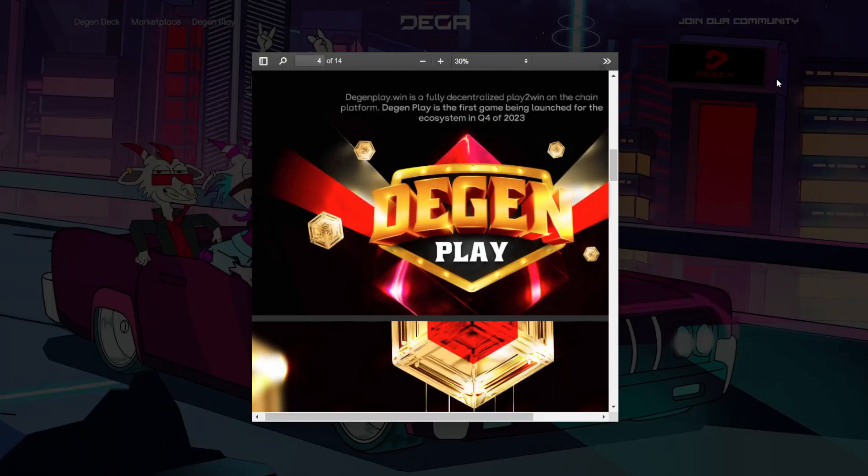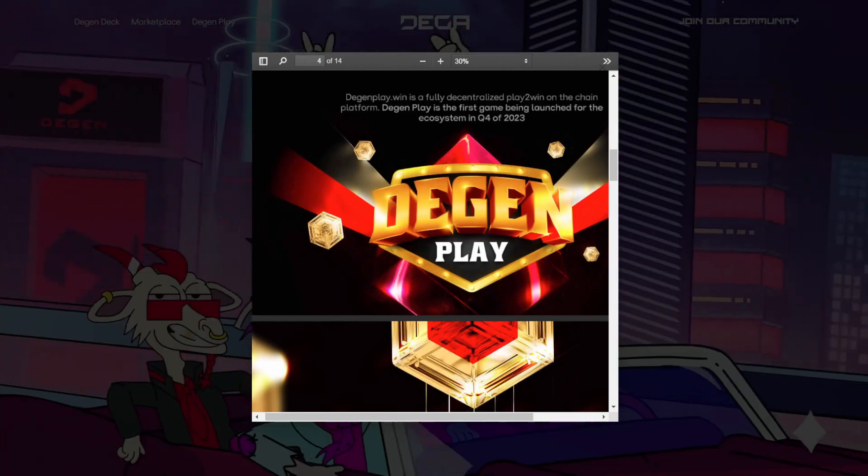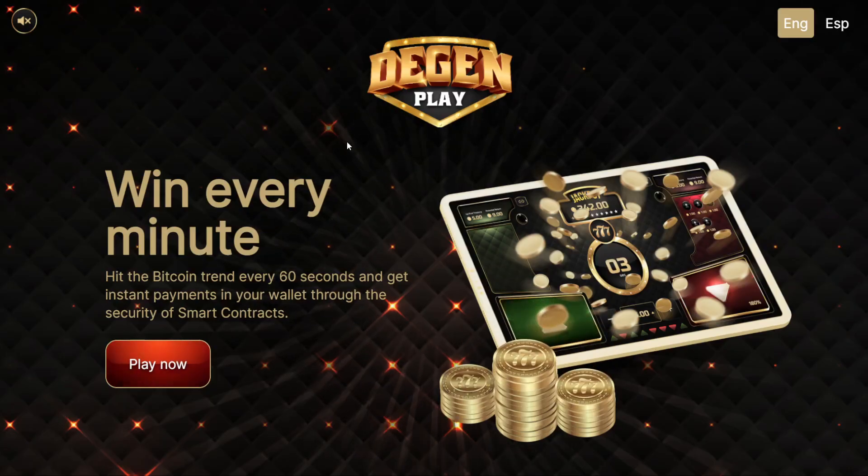They also have DGEN Play — let me zoom out for a second. This is a way that you can look at what's going on with the Bitcoin charts and trade on a short-term basis on whether you think the price is going to go up or go down. You can check out my previous video where I showcase this more, but it gives you a quick turnaround on trying to make profits. It's very much like: did you get it right? It went up — boom, here's your earnings. If it goes down, obviously you didn't win.